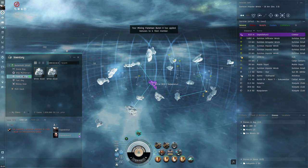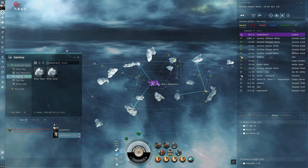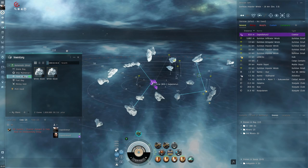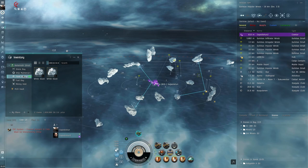On your first day, unless you're joining up with friends, stay away from corporations. You need to be able to tell the difference between a corporation that is friendly for new players and a corporation that is going to take advantage of new players. Stay away from corporations to begin with.